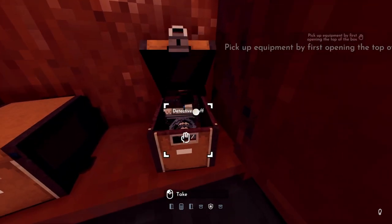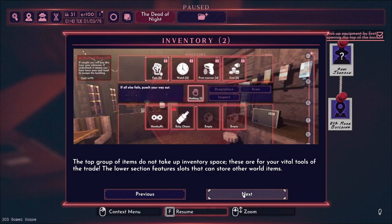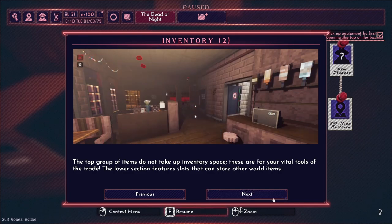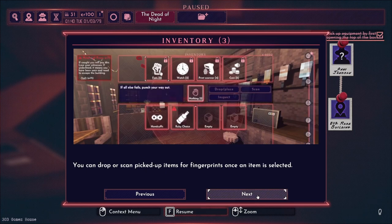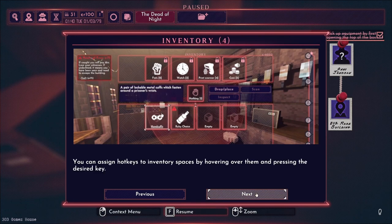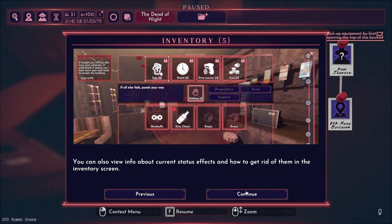We opened it — there's our detective stuff. Access your inventory using X; this opens a menu showing your inventory and status. The top group of items don't take up inventory space — those are vital tools of the trade. The lower section has slots for other world items. You can drop or scan picked-up items for fingerprints. You can assign hotkeys to inventory spaces and view status effects.